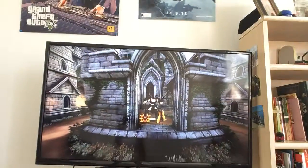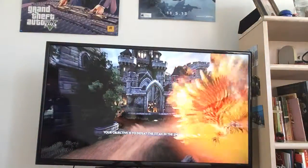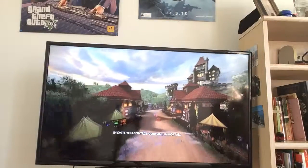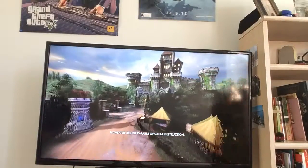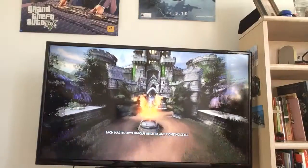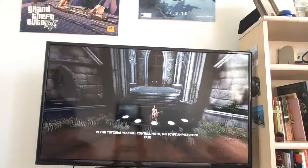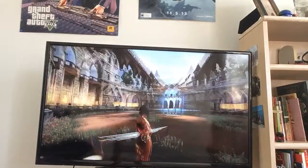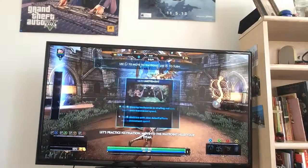Welcome to the Smite tutorial. Your objective is to defeat the titan in the enemy base. To do this, you will need to destroy the enemy's defenses. In Smite, you control gods — powerful immortal beings capable of great destruction. Each has unique fighting capabilities. In this tutorial, you will control me, the Egyptian leader of fate. Now let's practice navigation — move to the waypoint using the left and right stick.